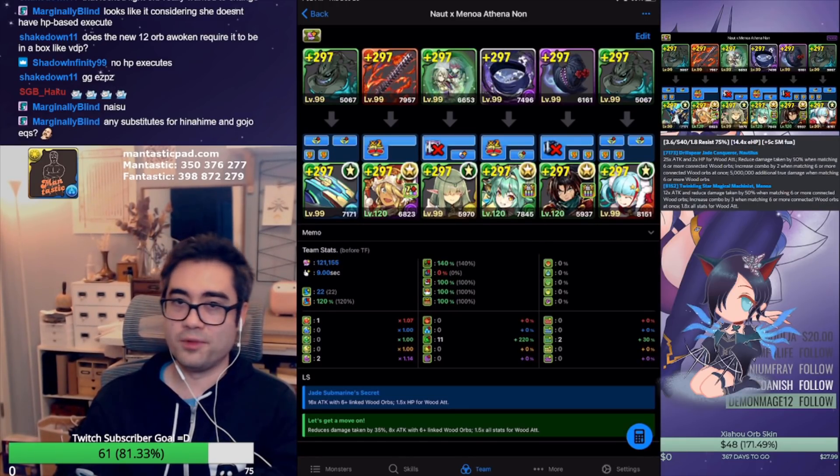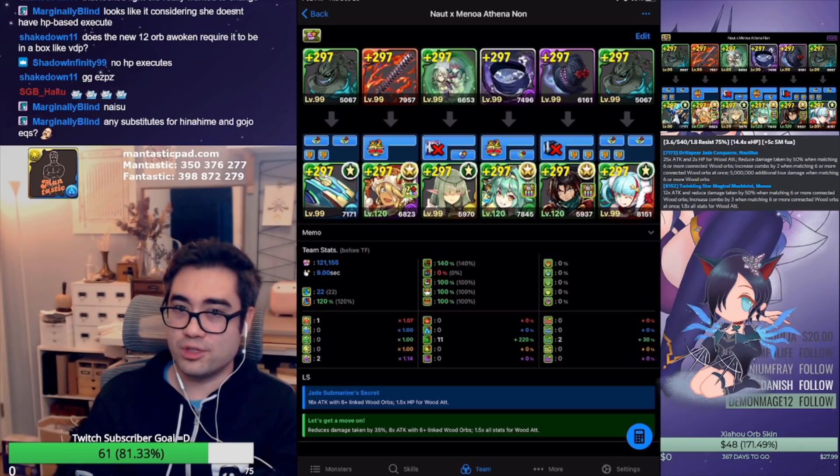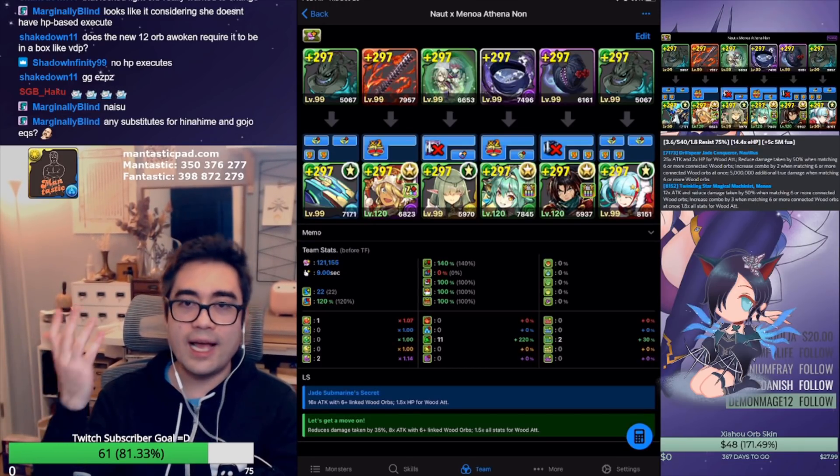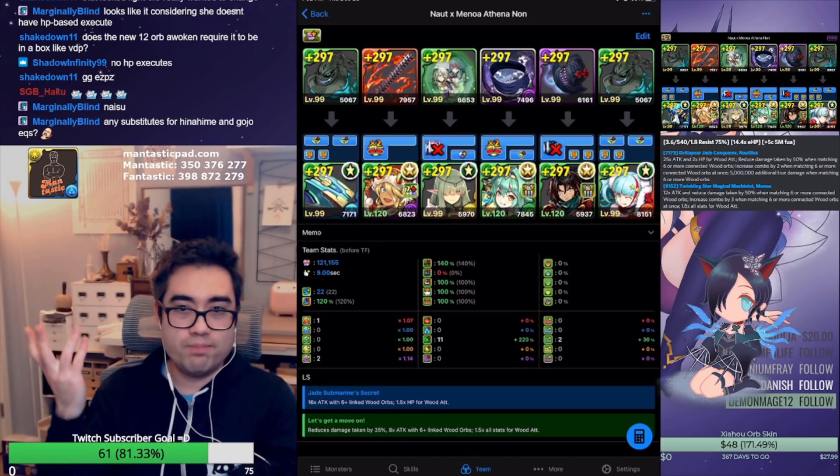I'm borrowing similar ideas of what I did for my Daytona team by running two delays, because two delays can solve so many different problems and lets you do some cheesy stalling on floor one. I chose Xela hats as my inherits for my leaders because it's just best for me.